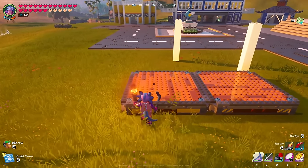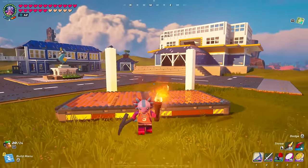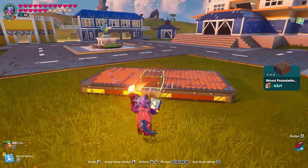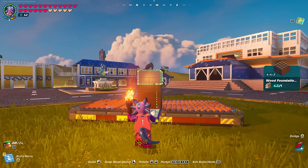Then it's as simple as jumping off and pushing it so it turns at a 45 degree angle. Once you do that, push it up against these two pillars — as you can see we now have a 45 degree angle, which is exactly what we need to get started. When you pull out your foundations you'll see that it'll be building at a 45 degree angle, so go ahead and build up a couple of foundations.